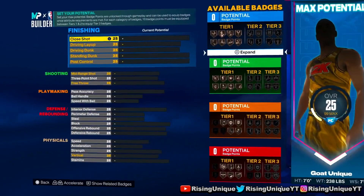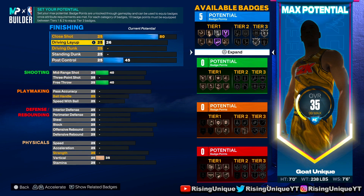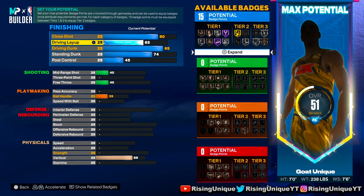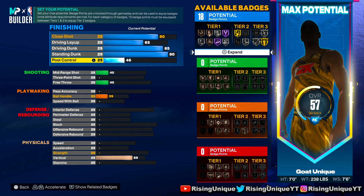You're gonna want to upgrade your close shot to an 80, your driving layup to 65, driving dunk to 85. Then your standing dunks to 90, and then your ball control to 80. That's gonna give you 23 total finishing badges.